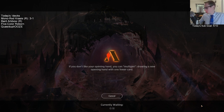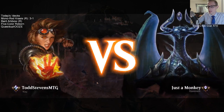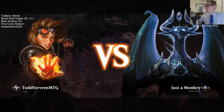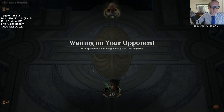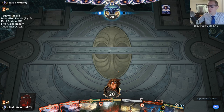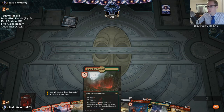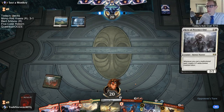We actually just played four-color Dreadhorde the previous match — we only got to play one game because our opponent scooped. They played Command the Dreadhorde putting them down to 7, and I had 7 points of burn in my hand, so I killed them on the spot. Then they conceded the match. It wasn't a very big sample of how we do against four-color Command the Dreadhorde.